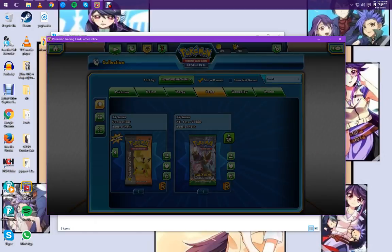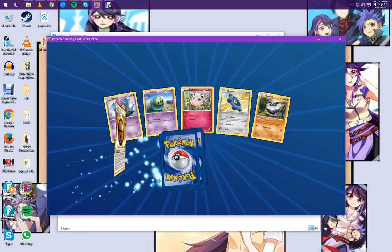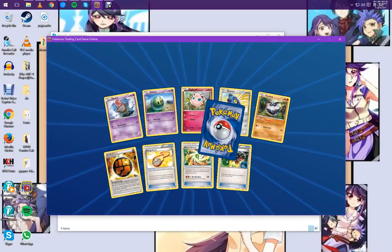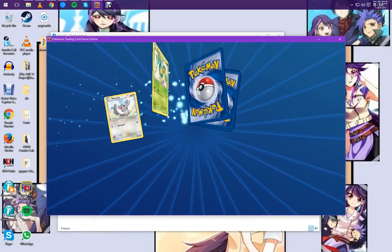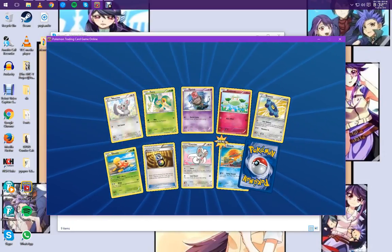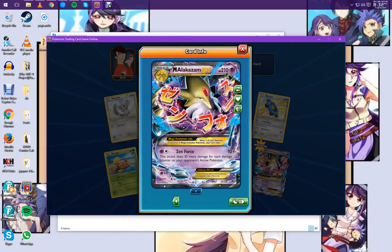Lugia. We haven't started as strong as we did last time. I like the reprint of Strong Energy. If there's nothing spectacular I'm just going to skip by them and try to get through this as fast as possible.